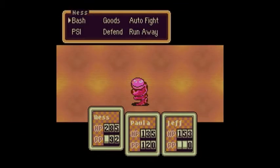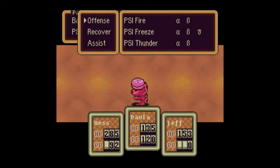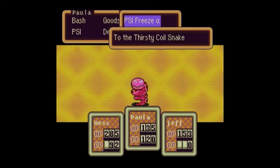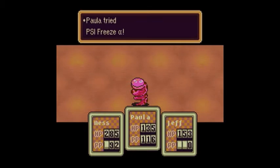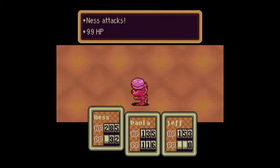Attacks: biting attack — low level damage, bites with its poisonous fang, can cause poison; coils around a target and immobilizes the party. My personal favorite strategy with this thing is to use Paula's PSI Freeze Alpha and then use Ness and Jeff's bash attack to defeat it.